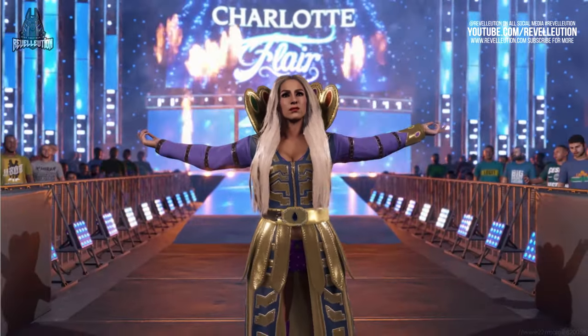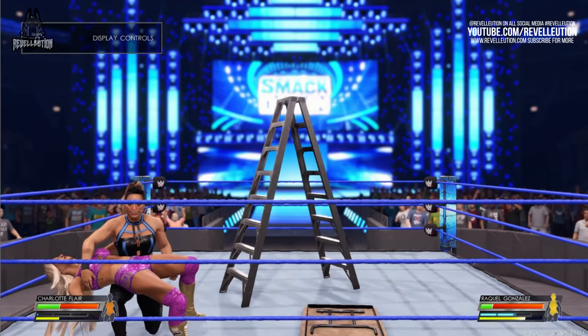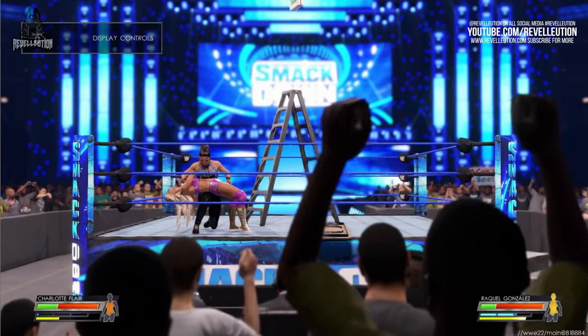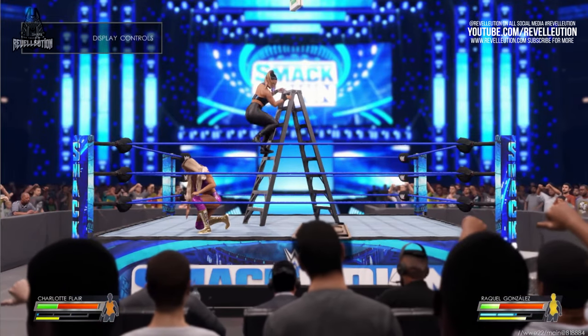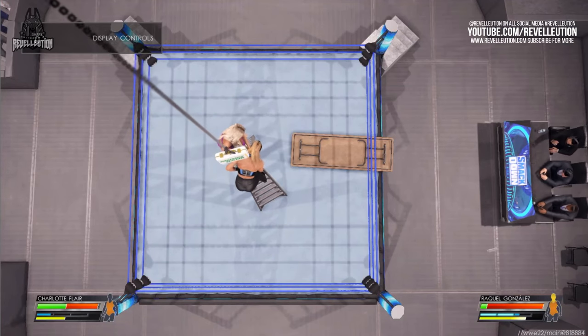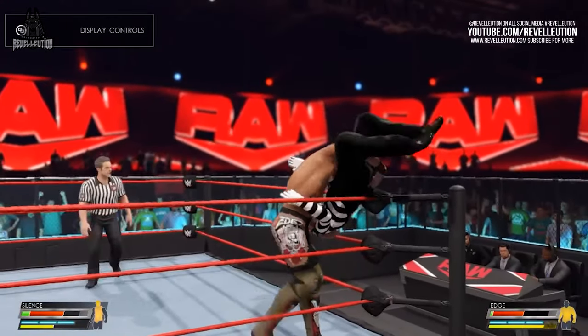The footage shows Charlotte and Raquel competing in a Smackdown Money in the Bank ladder match, with Raquel performing a backbreaker on Flair in a bid to grab the briefcase. Charlotte hurries to the top of the ladder and begins to pummel Raquel as she attempts to thwart her plans. The top-down angle looks awesome here, and it can't wait to be seen in multi-person ladder matches, just like every year at Money in the Bank.